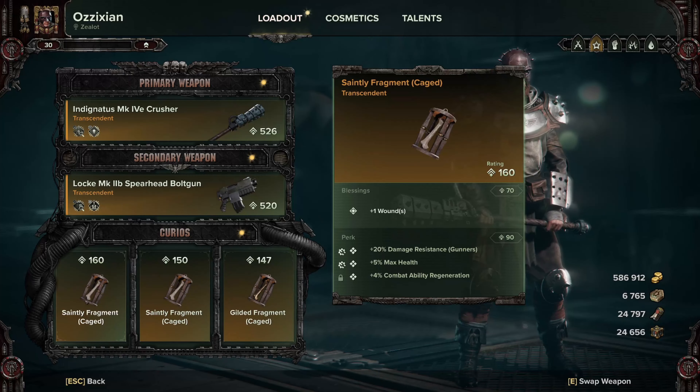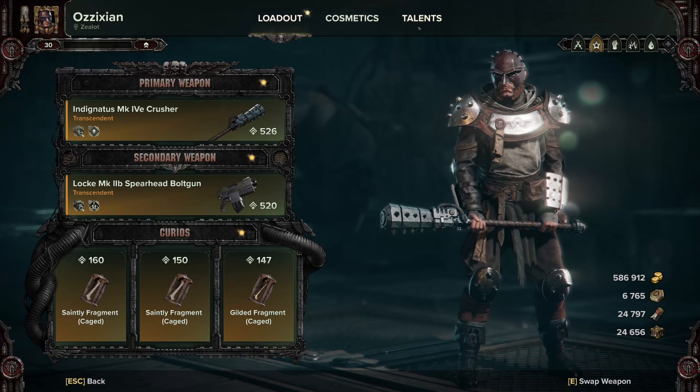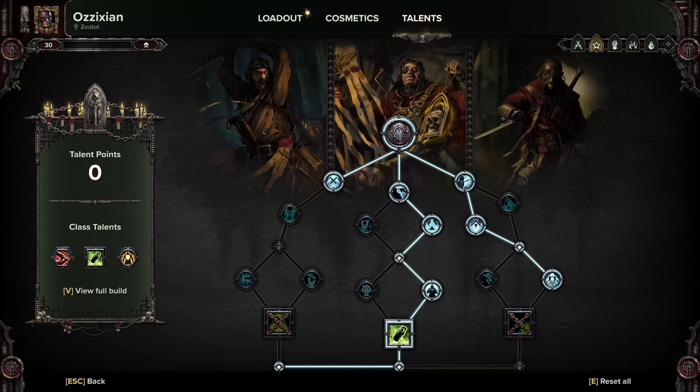For curios, take plus one wound on everything, then damage resistance to gunners and plus 5% max health. You can do whatever you want with the third slot. Really easy, really simple. Then we get to the talent tree — the meat of it all.